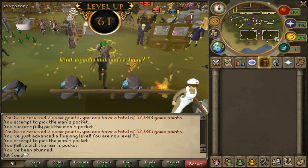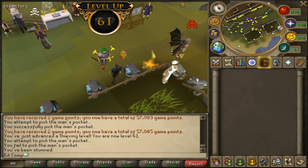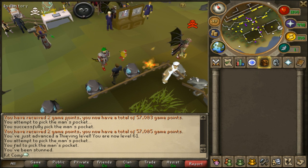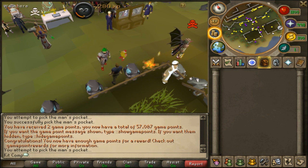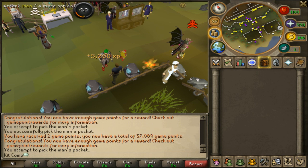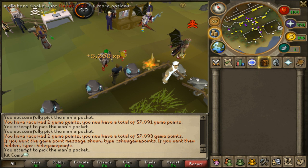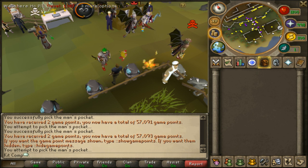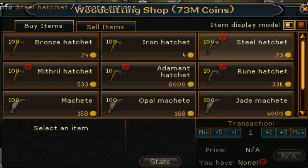That guy is 61 thieving, so I don't know what thieving level is required for that miner guy, but he gives some good money - some ores and stuff like that. I think he's like 85 thieving but there's a bigger chance of getting caught. I actually know a better way to get thieving experience - maybe I could go to a stall, that might be better experience. But at the moment this one's pretty AFK.